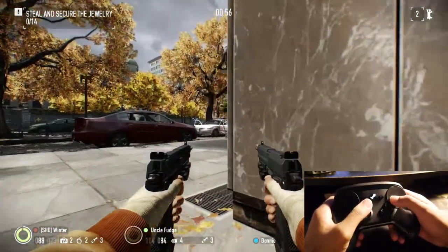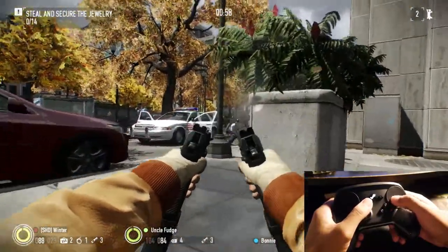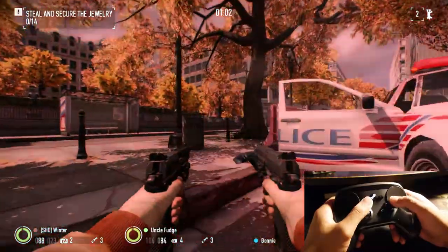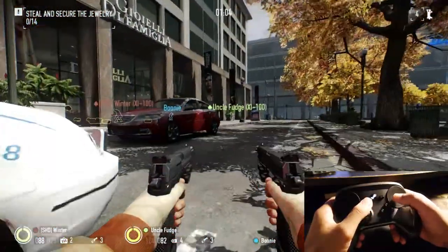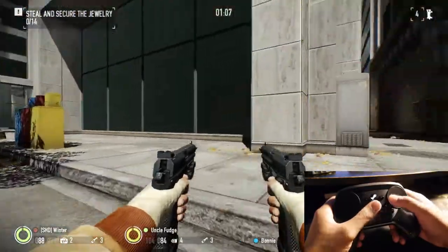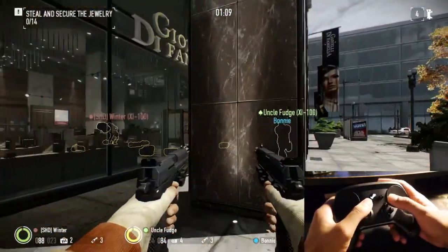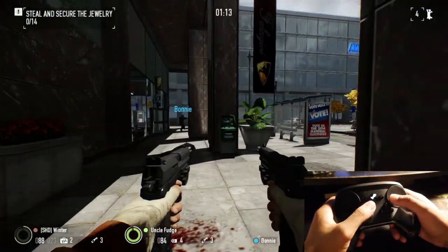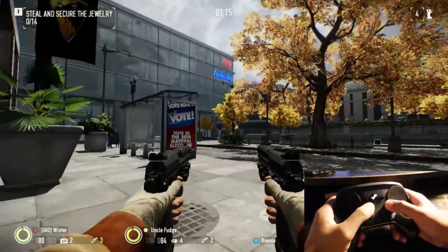As for my control scheme, the left and right triggers are still essentially what they are for most FPS games — left is to aim, right is to shoot. The trackpad on the right is the typical movement for looking around. I actually have a similar control scheme to Fallout 4, where I have the Y button to jump.